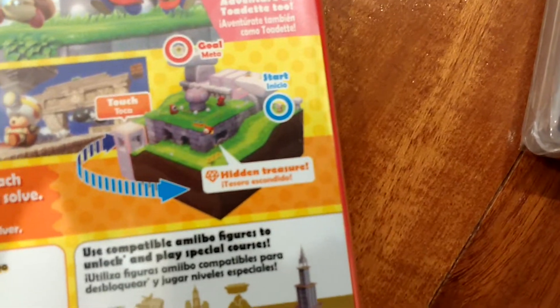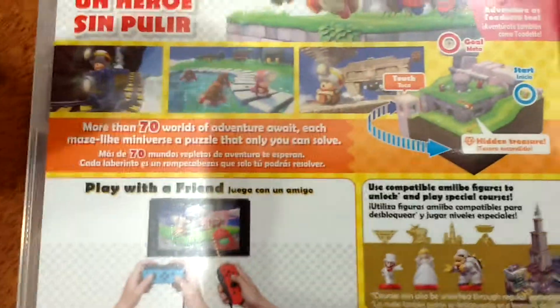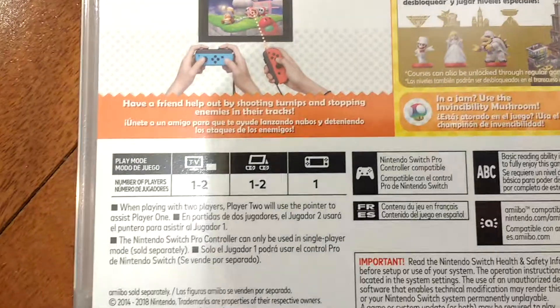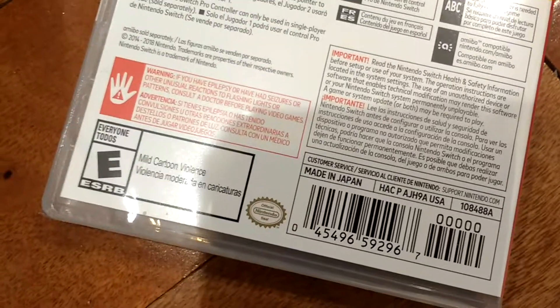It demonstrates how the game starts and how the maps look — more than 70 worlds. Play with a friend, Amiibo capability with Mario Odyssey Amiibo, one to two players on TV and tabletop, and one player in handheld mode.